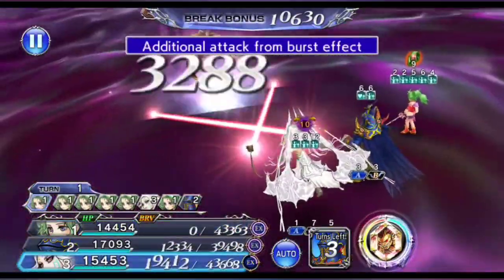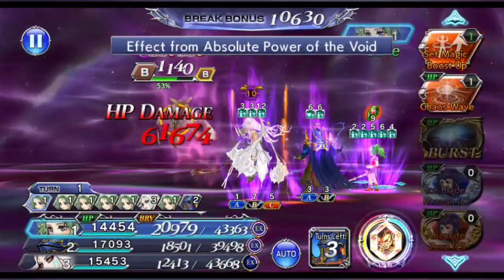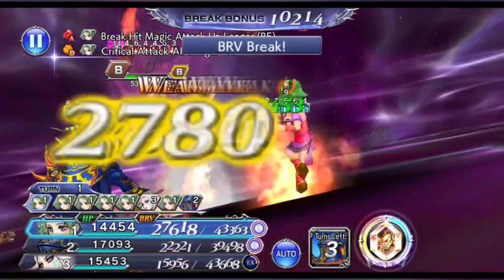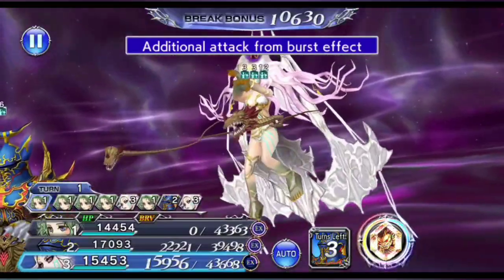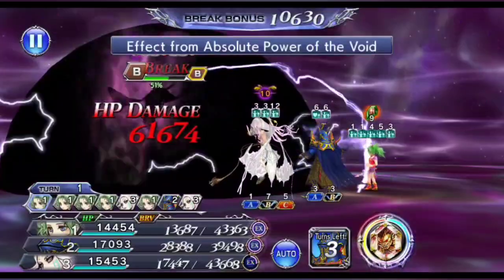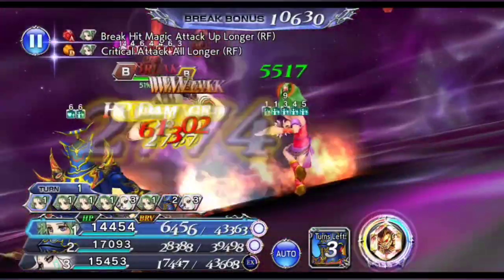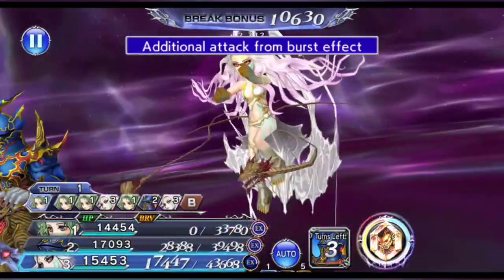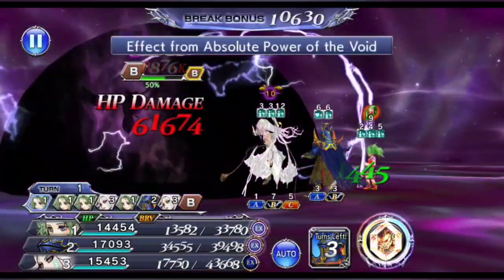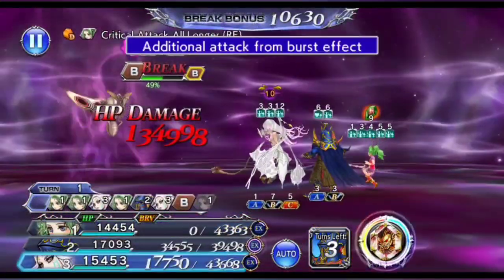As for the Kurasame call, the main point of using Kurasame here is really just for the 30% HP damage up, which at this point of the game is the highest call boosting HP damage. Beyond that, if you don't have that, you can use other call abilities that boost HP damage, like Maria LD call for 20%, or Gerbrandt or Ignis LD call for 10%. Obviously using those would result in slightly lesser HP damage, but it may be able to work if you do not have Kurasame LD call.